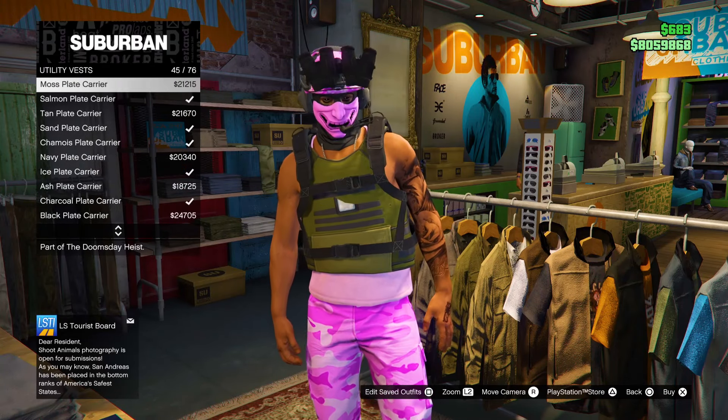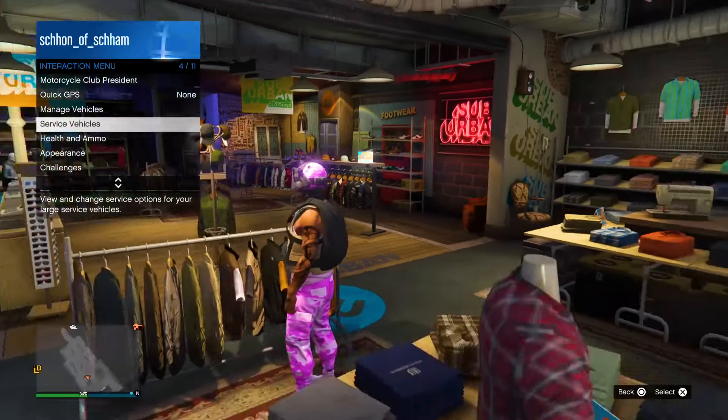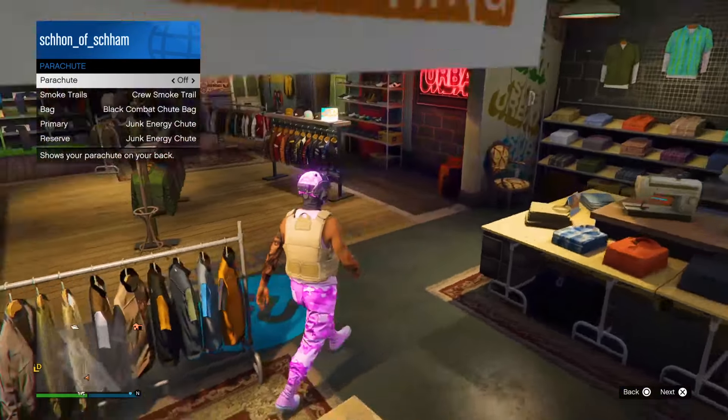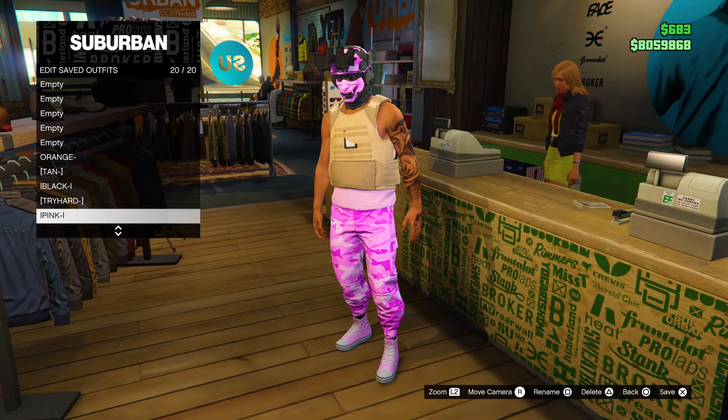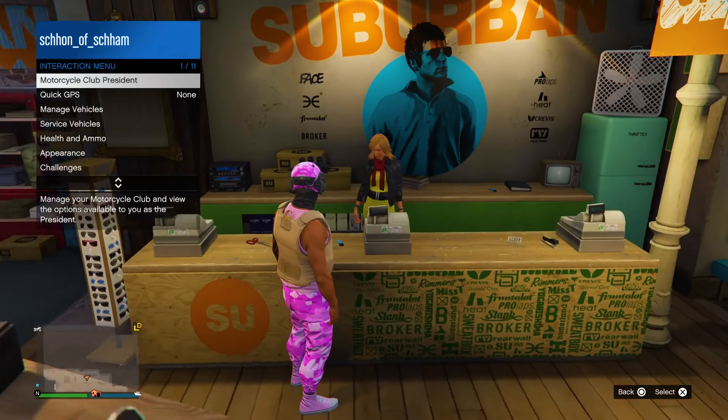Once you guys have equipped a top that you do like, what you want to do now is back out, make your way over to utility vests, and then from there equip the peach plate carrier vest. Once you guys have equipped the peach plate carrier vest, make your way over to the counter desk and then save the outfit into the first slot.